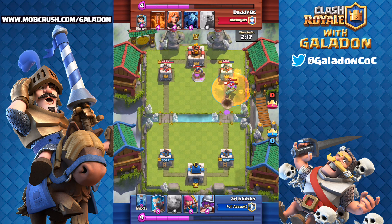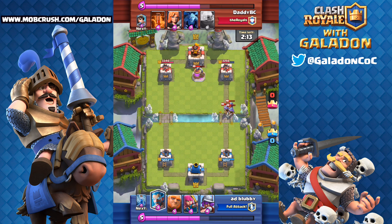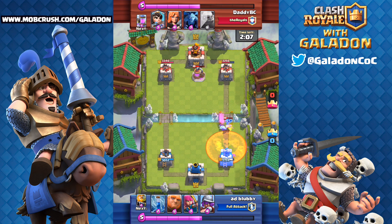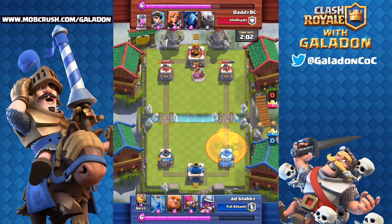He gets damage off the tower early. Check out that poison spell — it just about completely finishes off the three musketeers. All it takes is a simple ice wizard and the musketeers go down after only getting two shots on the tower.